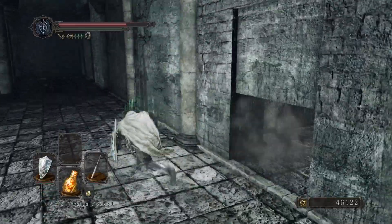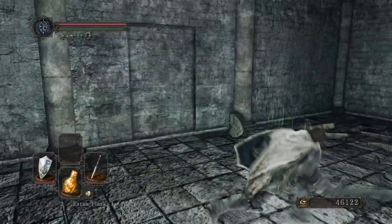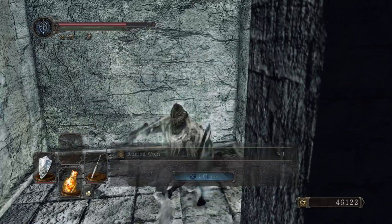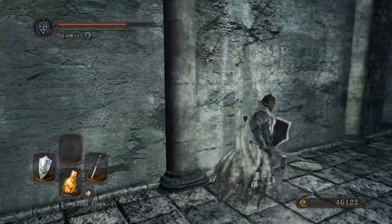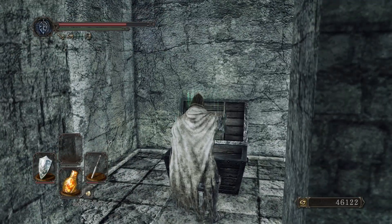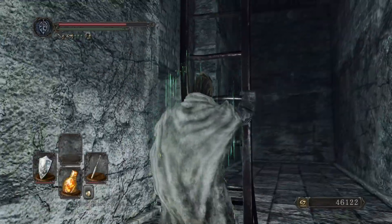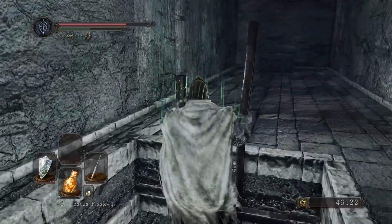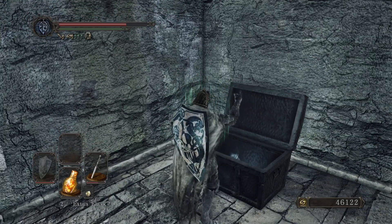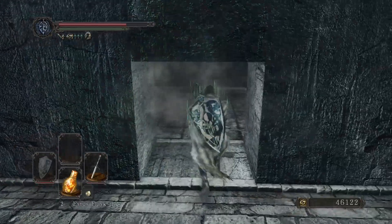There are a few hidden doors here you can access. This one plays into the top — this one has an item. Rusted Coin — nice. Rusted Coin helps you with item discovery, which oddly enough this game does not have as an attribute. It's weird. I feel like Adaptability is the luck stat or whatever it's called. In every single Dark Souls there's an attribute that helps you with item discovery, but this one doesn't have that — it's purely on luck. There are a few things that help you, but it's not on your leveling attributes, which is kind of weird.